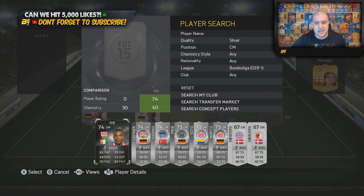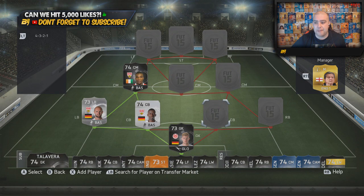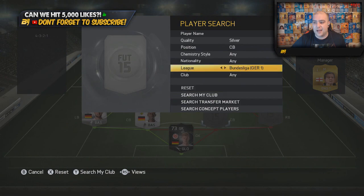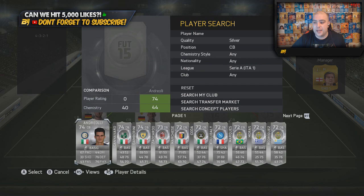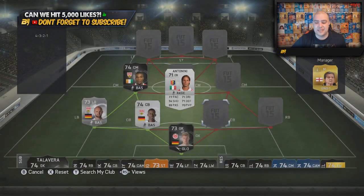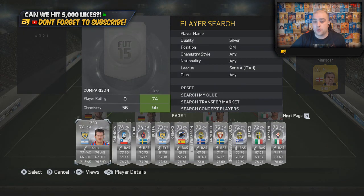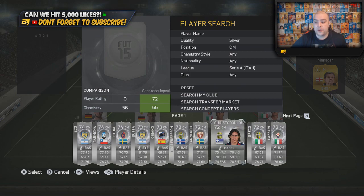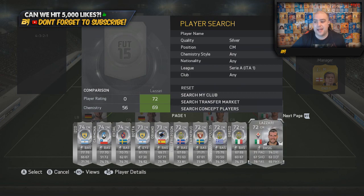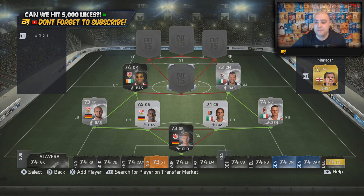The in-form centre midfielder is in-form Di D - the Ivory Coast. This was actually a Team of the Season in-form, which is ridiculous, and I'm glad I got to use him again. On the right hand side we move to the Serie A, going with a non-rare silver Antonini - a 77 pace centre back. In the right back position we go with Abate. In the centre midfield position we go with old school player Lazari, who has very decent stats.